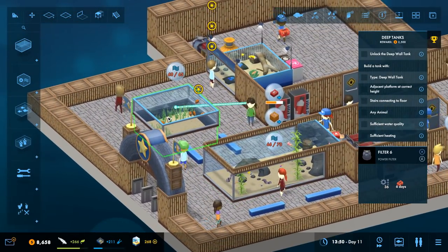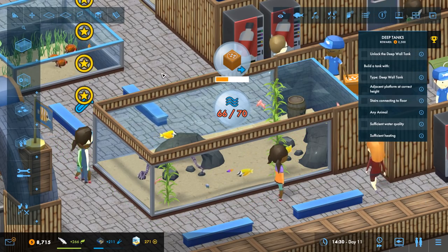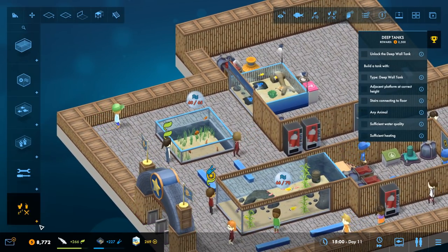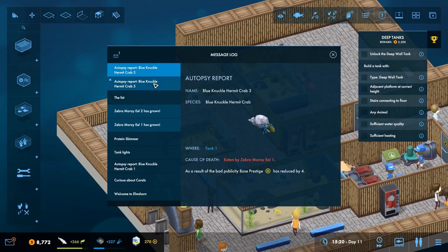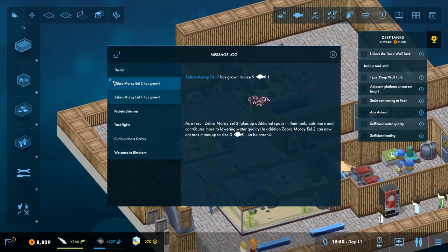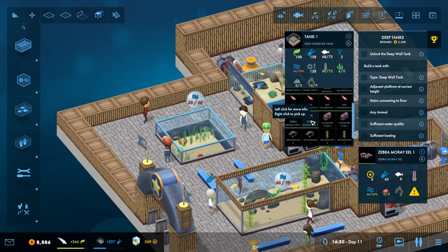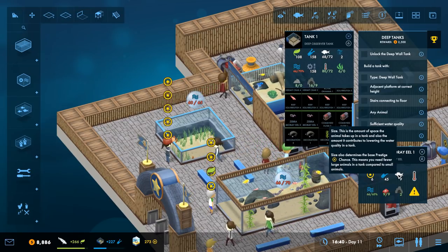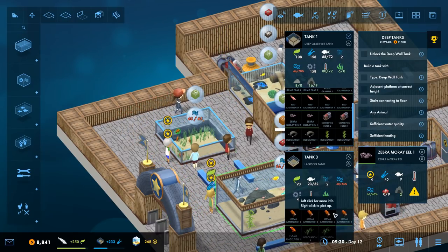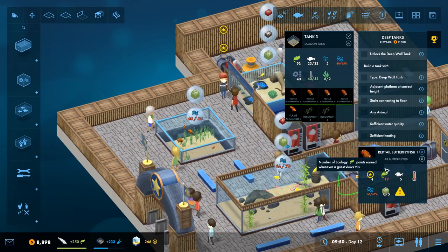We need to get enough science for deep tank walls first. Here's a shallow tank and here's a deep tank — deep tanks are where you can put coral, which I think would be absolutely fantastic. Also, checking our mail — the knuckle hermit crabs were eaten by the moray eel! Now the moray eel has gotten bigger and can eat hermit crabs up to size one to three. It's a good thing I hadn't named them yet. I need to move our crustaceans out!